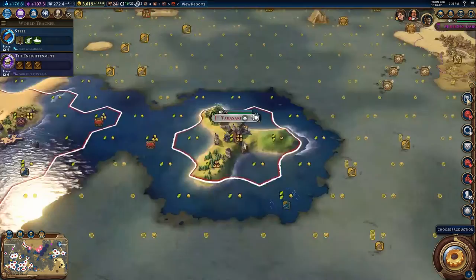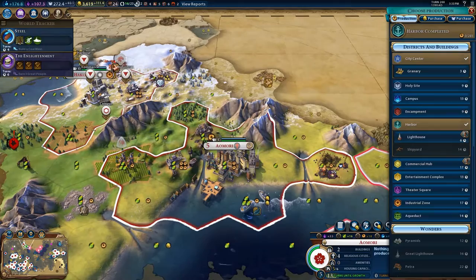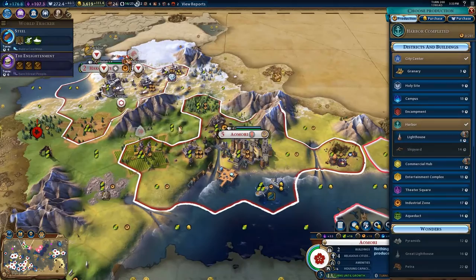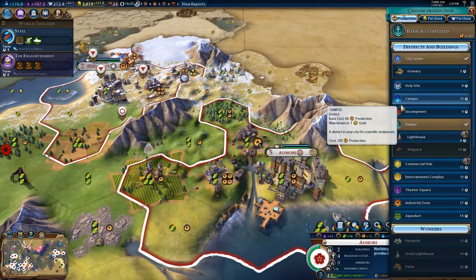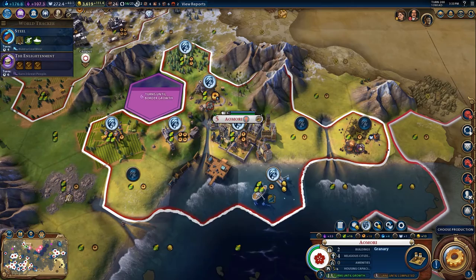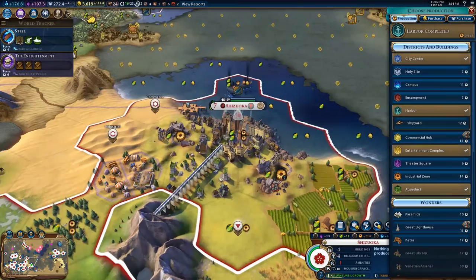I'm not too upset about that. I could do some interesting things here — there's an amazing Campus spot but also an amazing Industrial District location. Maybe Campus here and Industrial there, or Industrial here and Campus there. I have a hard time valuing districts over hill tiles because hill tiles are just so good. You do need housing, so grab a granary. Why don't you launch straight into a Commerce Hub.